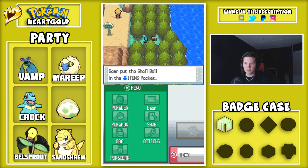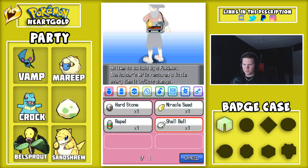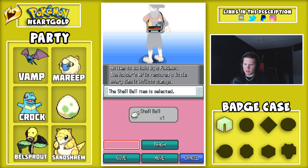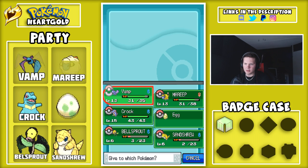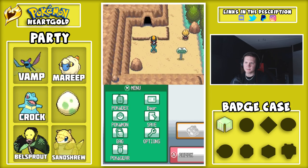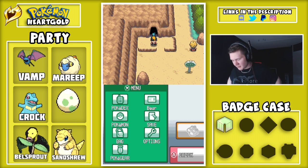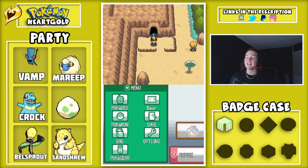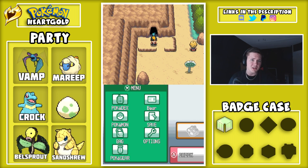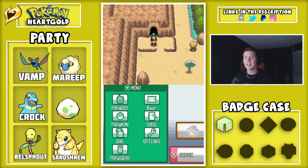A Shell Bell — what is that? It restores the holder's HP a little every time it inflicts damage. So if you hit somebody and deal damage, you get some HP back. I might give that to Vamp because he gets low a lot. We're in front of Union Cave — thank you guys for watching, be sure to drop a like on this video. Subscribe if you're new, and I also do a Pokemon series on Roblox called Pokemon Brick Bronze. Check out all the links in the description — see you in the next one, bye!